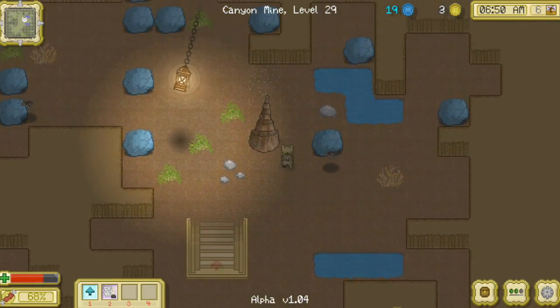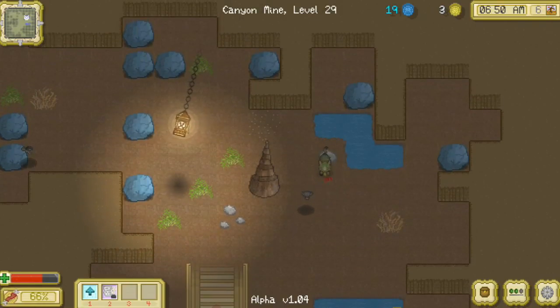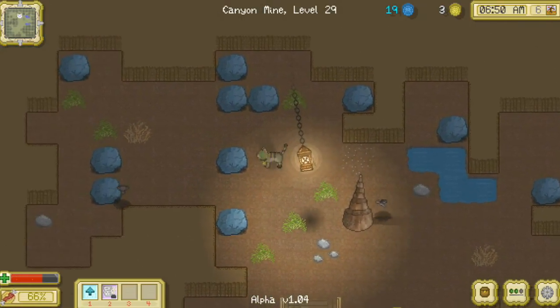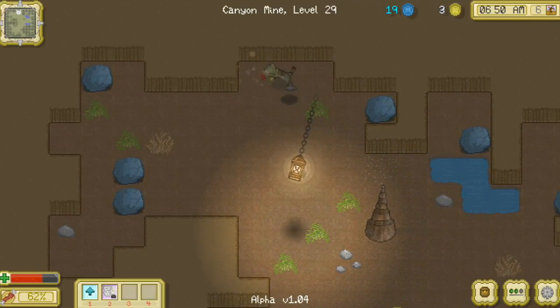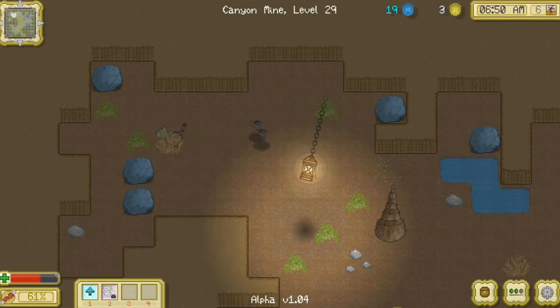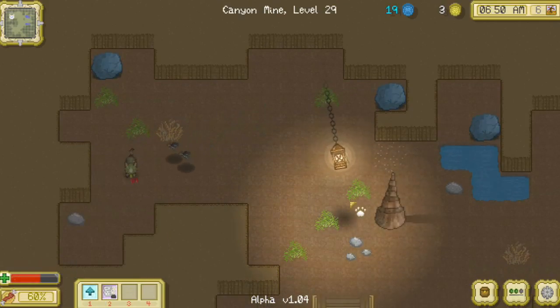We're running out of energy, and get away from me, bat! Running out of food is really our tough spot. At least we can make it down to level 25 though — that's definitely an improvement. Get away from me, bats!